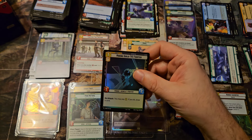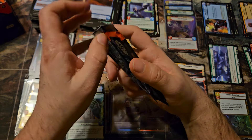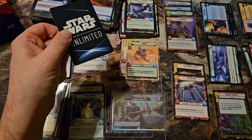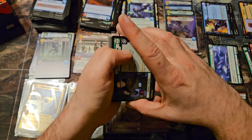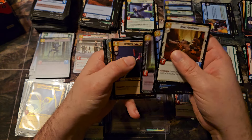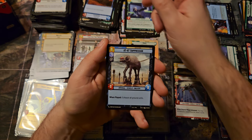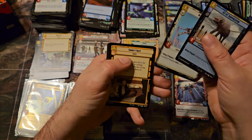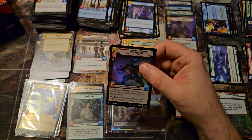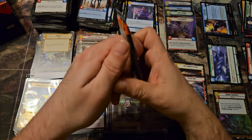AT-ST and an Agent Kallus, and then a Mining Guild TIE Fighter. I feel like in all my other videos I've been saying 'Mining Gold TIE Fighter.' All right — Waylay, there's the regular version. Hyperspace version. And then Electro Staff. And then Fifth Brother.